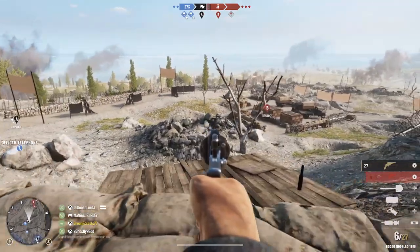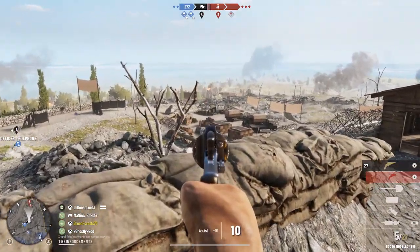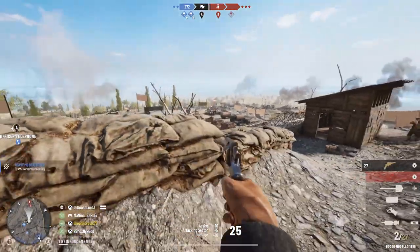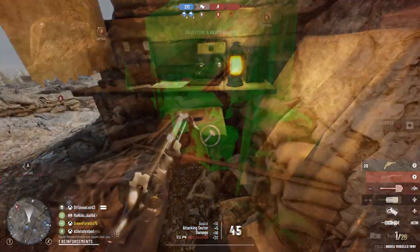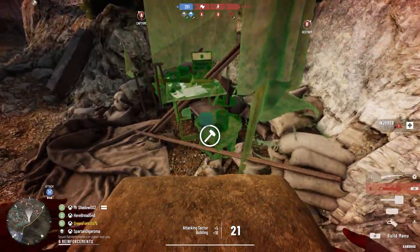My concerns about maps being one-sided for the defenders are all but gone, as overall there's a pretty good balance between attackers and defenders having the advantage. Any sectors that do feel unbalanced can be pretty easily overcome with some well-placed smoke and a good push to make and construct one of the forward spawn points. Which transitions me into my next topic: construction.